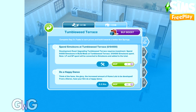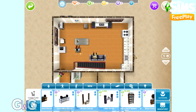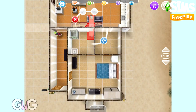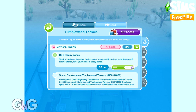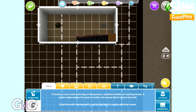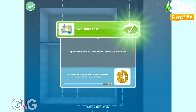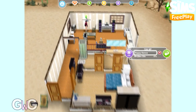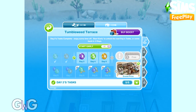Next up we need to do a happy dance, which requires a stereo. I don't have one yet in this house so I'm just going to buy one quickly. Remember, the higher the star rating an item is, the quicker it will be to complete the task. You can check out the post on my blog if you want to see how long it will take using a 1, 2, or 3 star item for each task. And that's the happy dance done. The final task is spend 64,000 simoleons at Tumbleweed Terrace — this is the time I would suggest you build rooms, basements, and decorate your walls. I wouldn't do that sort of stuff when you don't have a task that requires spending simoleons. That is day two complete — we earned two lifestyle points.